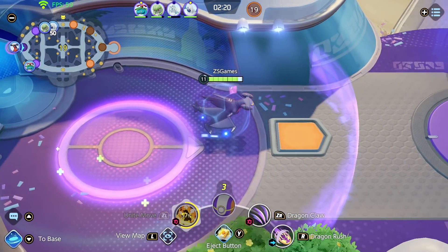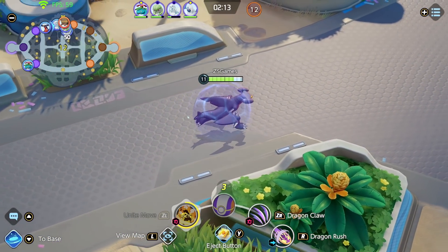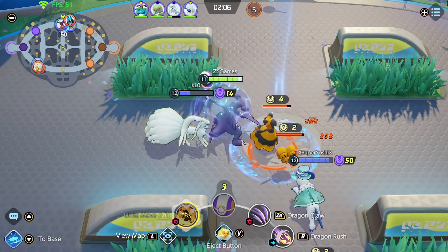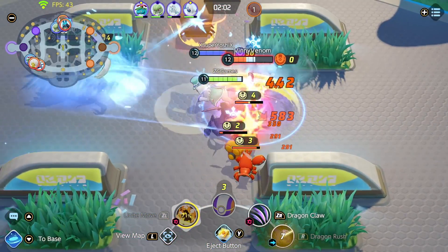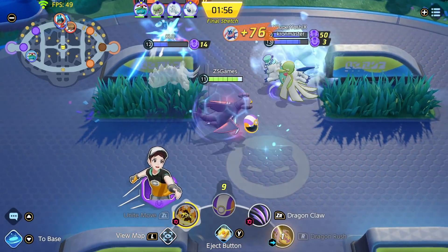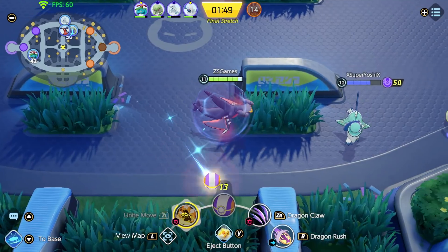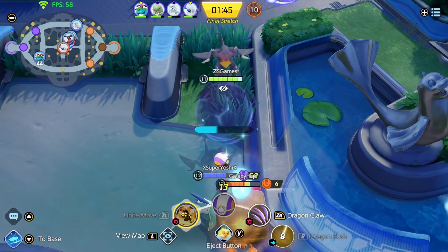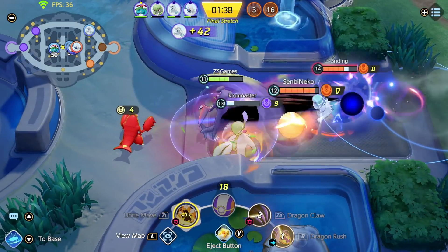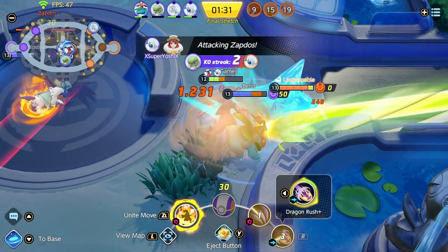I don't really enjoy playing Garchomp — what's his name again? But we have to go. Absol needs to score. We're really struggling — but we can go down here, guys, we've got to go down here. I don't know if they know we have to go down here. We need to keep this going — this is great.